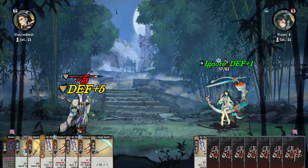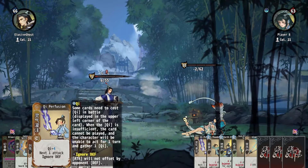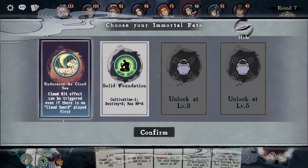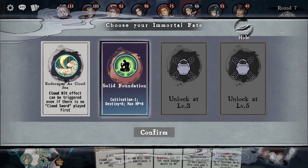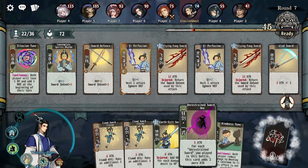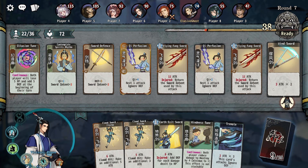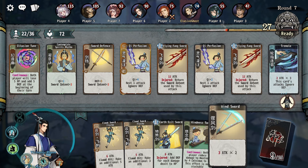We just need to survive one more turn — and there we go! We still had one card left that would have done a little more damage. Our breakthrough is: cloud hits effect can be triggered even if there's no cloud sword played first — that's pretty good, cultivation minus one. We're not really using cloud hits at the moment, so let's go for solid foundation. Two times three — but in my opinion this is better because it's going to be two plus all the sword intent, which was six at the time, so that's 18 and it ignores defense.